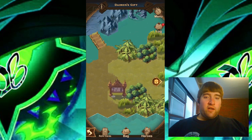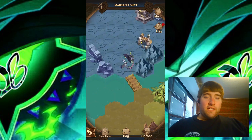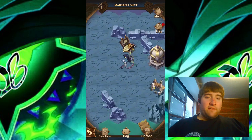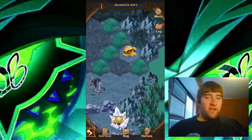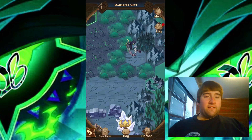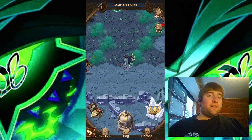Continuing over to the left, we do have this bridge — it looks like this is taking us back to the beginning. I'm going to avoid that Nemusu right there for now and go over here because there is a chest. I'll collect this chest. A fog has trapped us in here, but that's okay because we can just step on the fog and it will bring us right back to where we are.